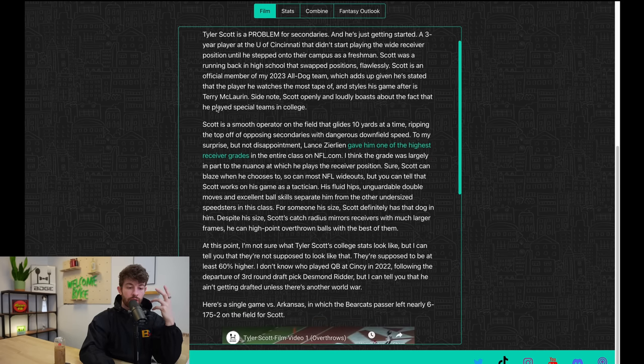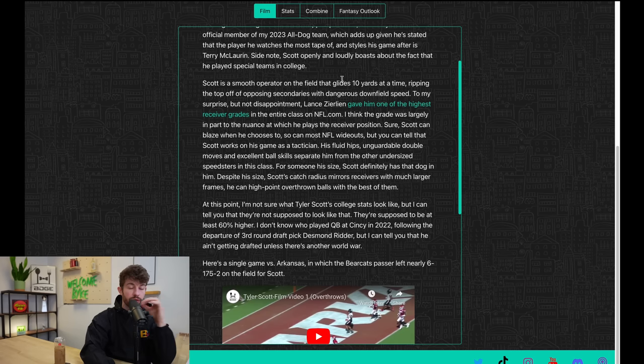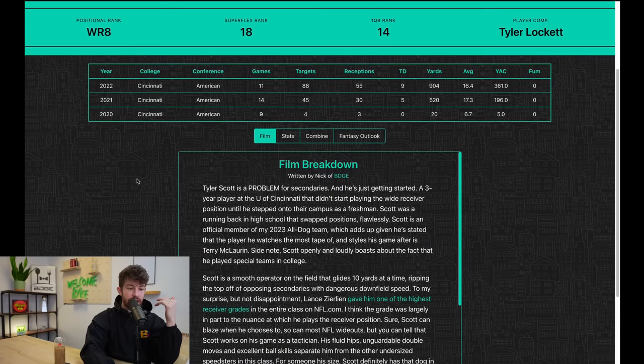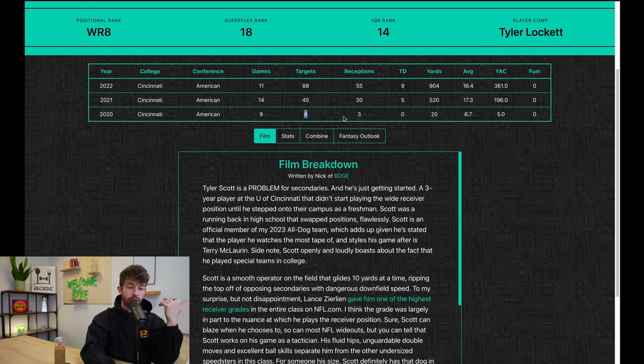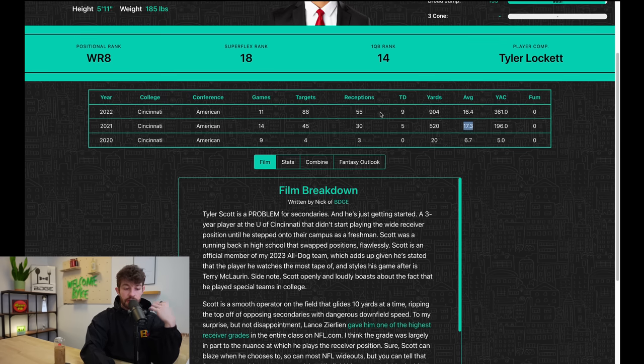I really liked Tyler Scott when watching his film, so I wanted to make sure I wasn't missing anything. He's a three-year player, early declare. He didn't start playing wide receiver until he stepped on campus as a freshman — he was a running back in high school. The player he watches the most tape of and styles his game after is Terry McLaurin. His freshman year 2020 was also the COVID year — three catches, four targets. His second year he breaks out: 30 catches, 520 yards, five touchdowns, 17.3 yards per reception. Junior year: 88 targets, 55 catches in 11 games, nine touchdowns, 904 yards.